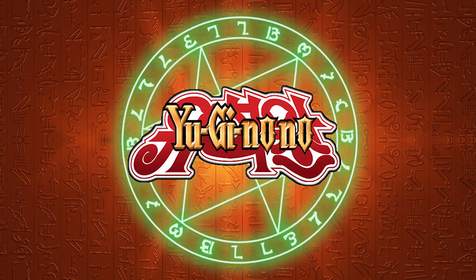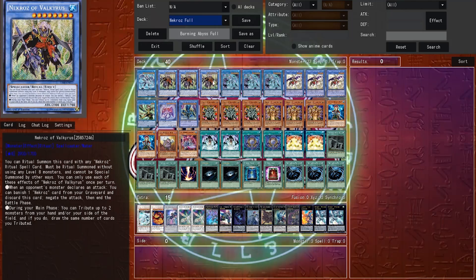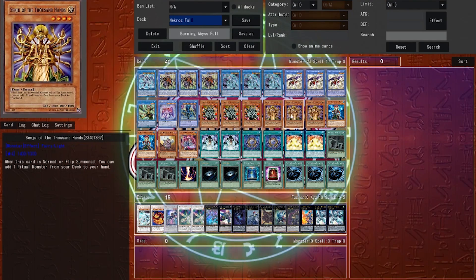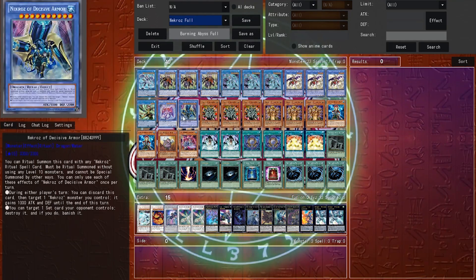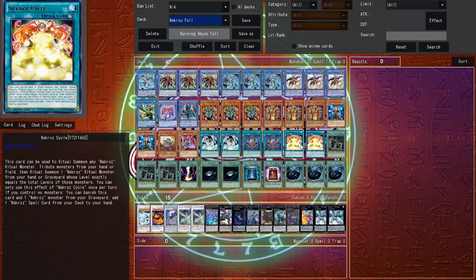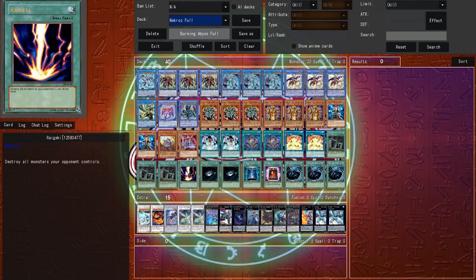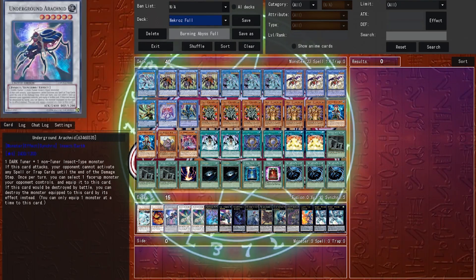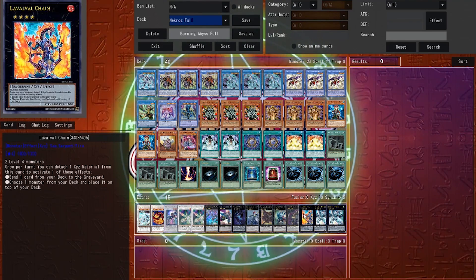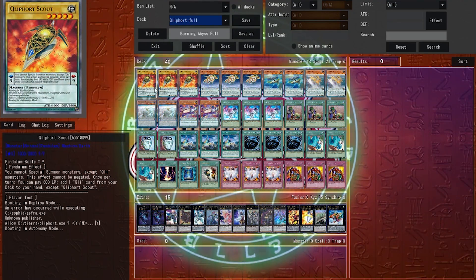Let's move on to the deck profiles, starting with Necroz. Necroz were such a powerful deck, not only because of the Jinlock and power plays, but because of their insane consistency. The deck's search cards are Manju, Senju, Brionac, Clausolas, and even Reinforcement of the Army. Not to mention, the Ritual Spells can trigger in the grave and get searches for other Ritual Spells. Necroz of Unicorn turns off all extra deck monsters, and if you summon Brionac, he can bounce extra deck monsters. And of course, Trishula banishes a card from Hand, Field, and Graveyard, resulting in total devastation for your opponent.